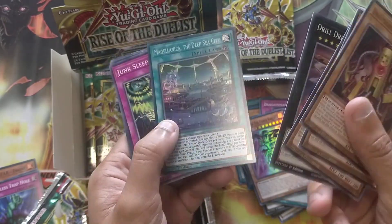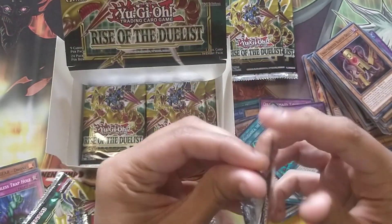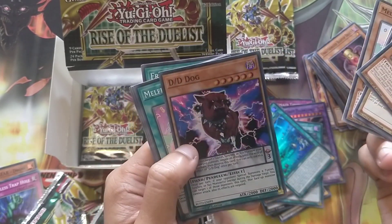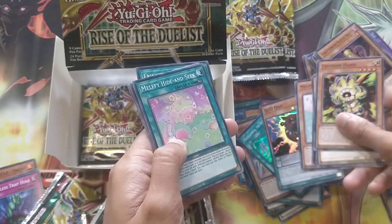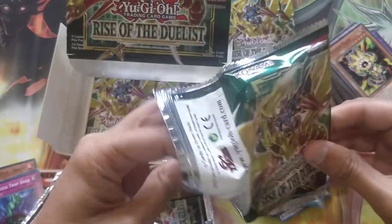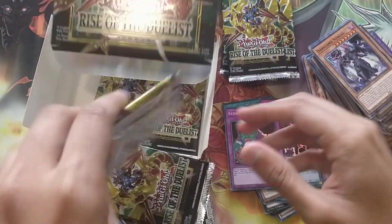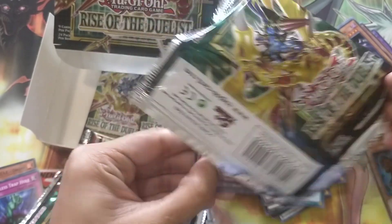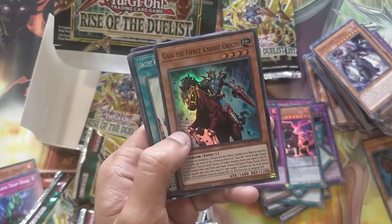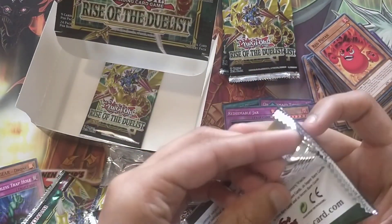Magellanica, The Deep Sea City - that's cool. D.D. Dog - it's like the dog from Tom and Jerry! We're getting to the end now, come on. I don't want only one secret in a box. Redeemable Jar. Red Potan. Fight for Cruel - we've got a guy. This comes in super rare as well as the ultra. We've got Gaia the Fierce Knight Origin.